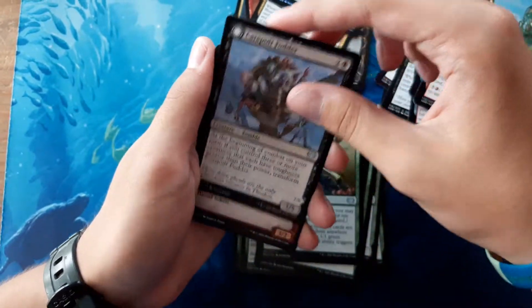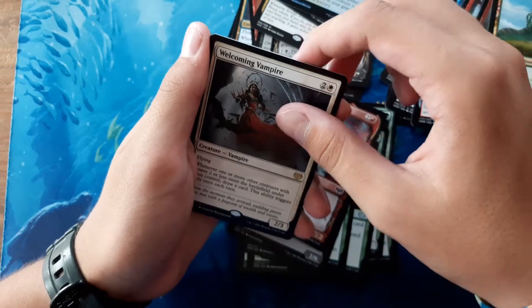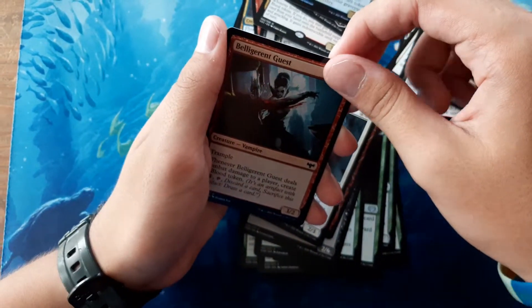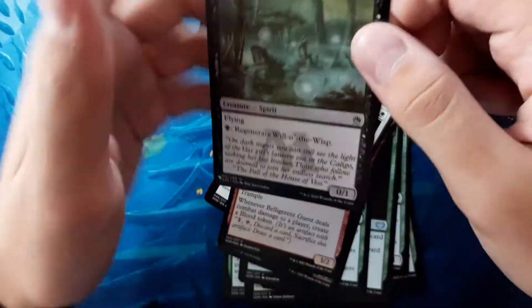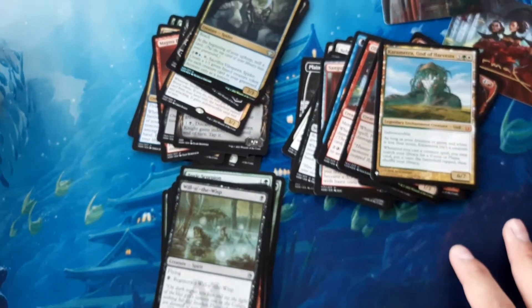Crawling Infestation, Catapult Fodder, Belligerent Guest in Showcase, Welcoming Vampire, Foil Belligerent Guest, and Willow of the Wisps as a list card. Thanks for watching, hope you enjoyed it. Bye!